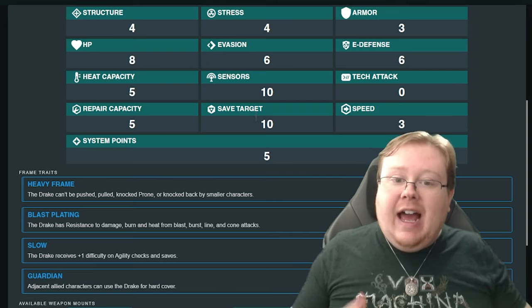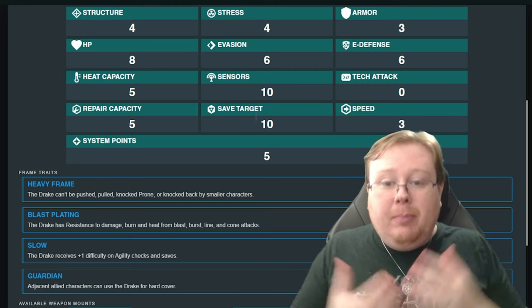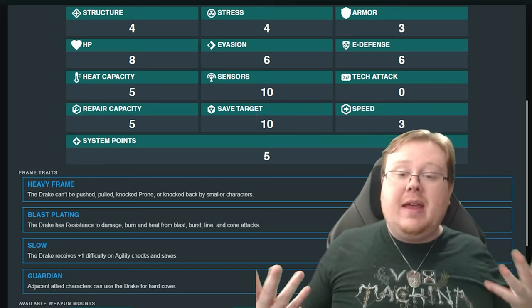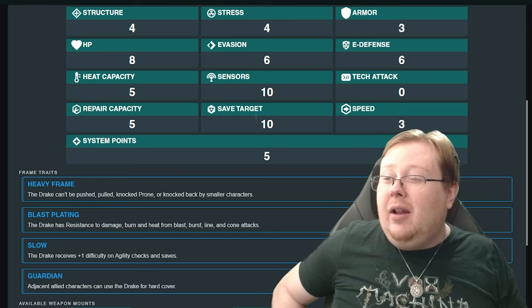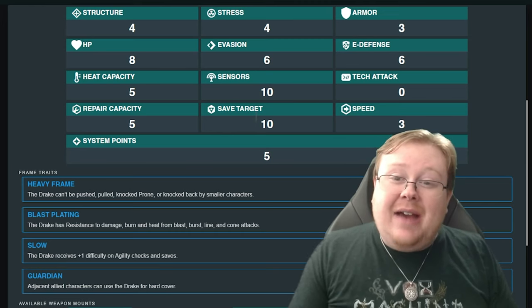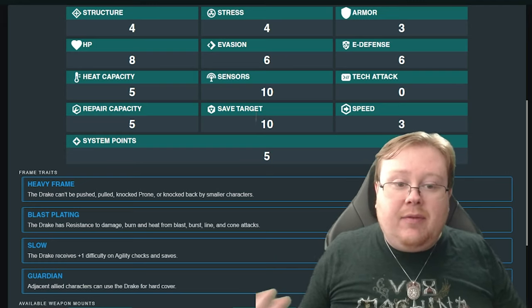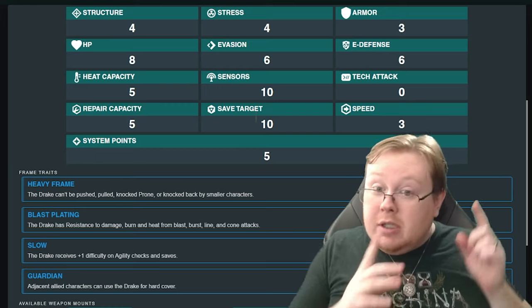The Drake is one of the flat-out tankiest base mechs in the game — very good and very powerful. But similar to the Barbarossa, their evasion and E-defense are 6. This mech is meant to be hit, and not much else. It's very easy to hit, but how much damage you do — especially considering a large number of weapons in the game don't even do 3 damage at base — makes the Drake incredibly dense and hard to take down. Unlike the Barbarossa, there's no penalty to tech attack here.